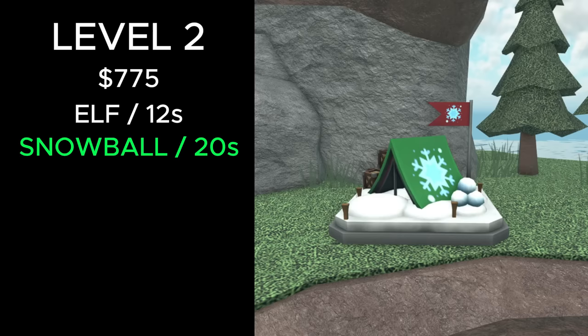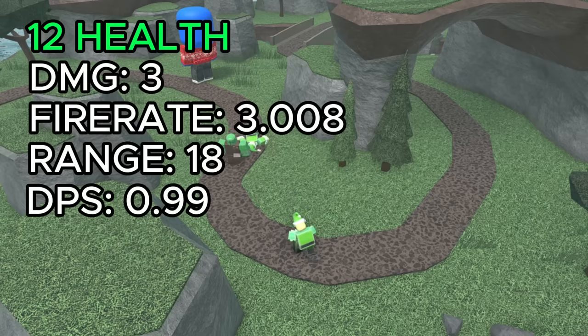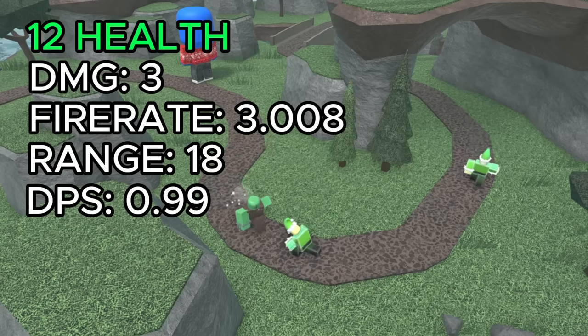At level 2, it costs a total of 775 cash and now also spawns snowball elves every 20 seconds. Snowball elves throw snowballs at enemies within range. They have 12 health, deal 3 damage, have a fire rate of 3.008, 18 range, and 0.99 DPS.